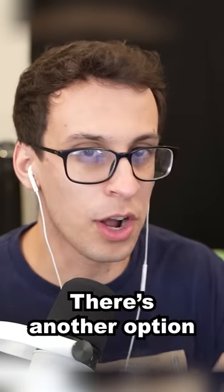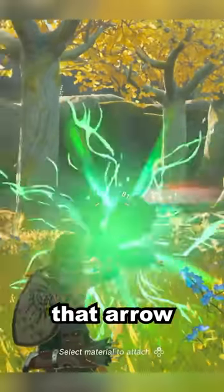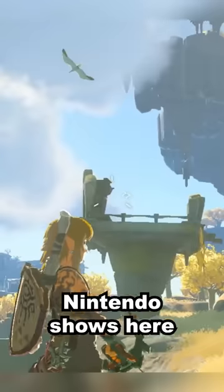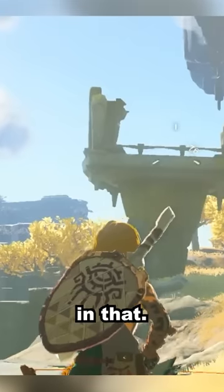But that's not what I want to focus on here. There's another option with the Fuse rune that goes even beyond that. When shooting an arrow, you can fuse that arrow with any item in your inventory. Nintendo shows here that you can attach an eyeball to your arrow to make it track targets down, but I'm not interested in that.